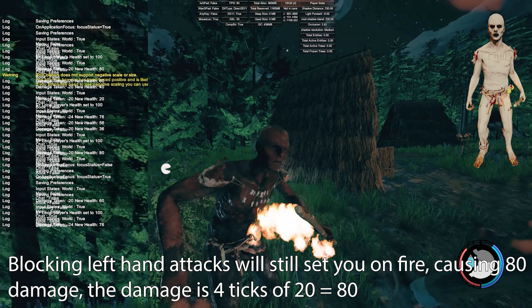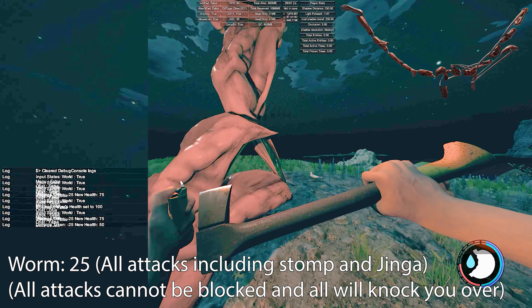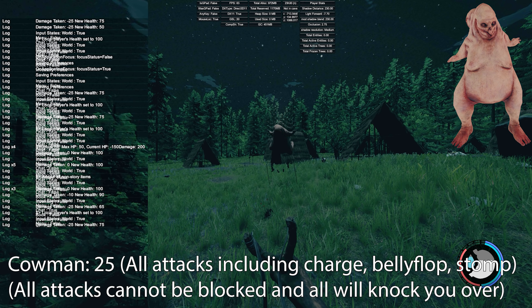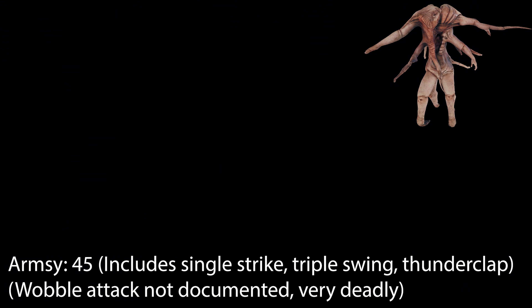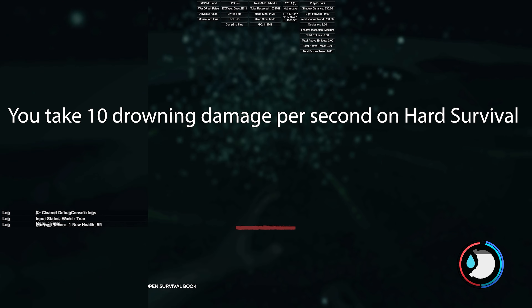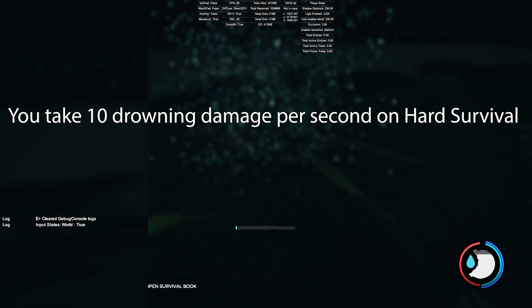The top damage is probably disputed between the grey armsy and the fireman. The order I listed doesn't necessarily mean more deadly — the worm has the second lowest damage but can be more destructive in context. I can't determine what's easier to beat because that's subjective; I find the armsy easier to kill than Virginia, for example. The girl mutant is about halfway on the list and without a flare gun she can be really difficult. Anyway, that's all the damage values. As a bonus: on hard survival when drowning you take 10 damage per second, so it would only take 10 seconds underwater at full health to kill you.